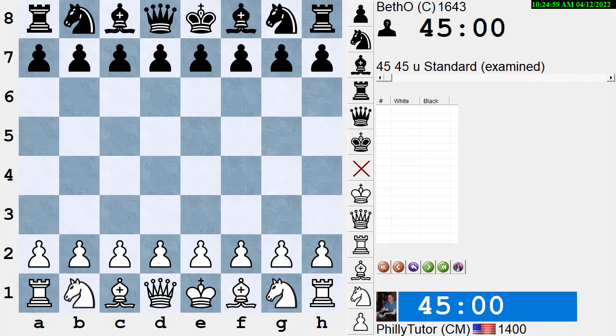Another way to get the initiative is to make a sacrifice to gain time. You could play a gambit in the opening and gain time. Another advantage giving you the initiative would be if you have a positional advantage where you might be winning an endgame — for instance, a much better pawn structure.